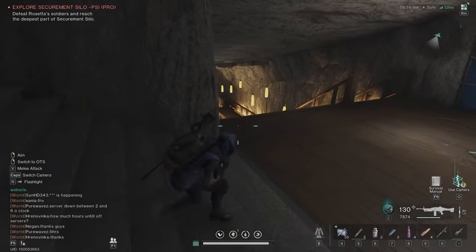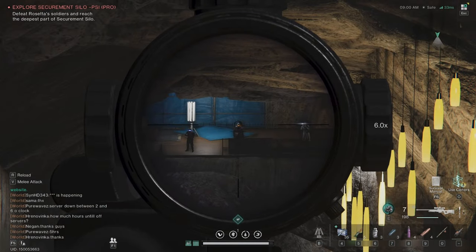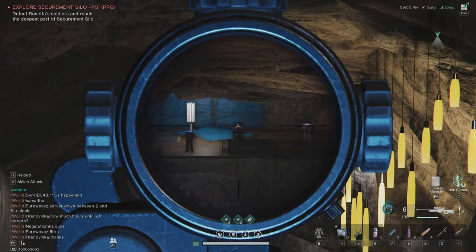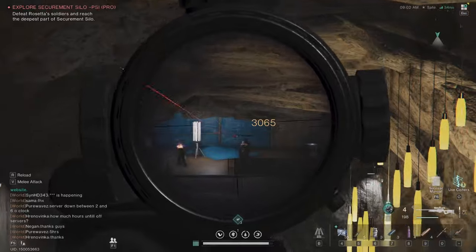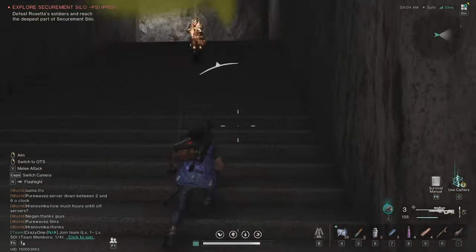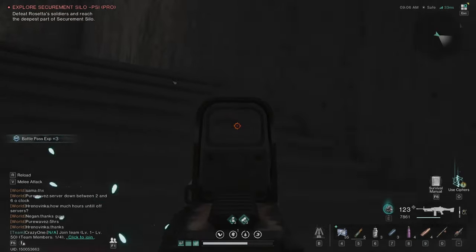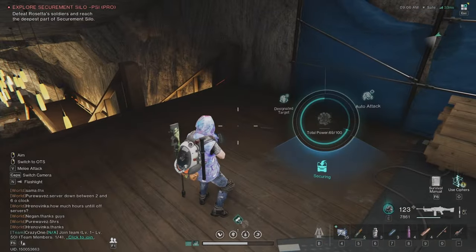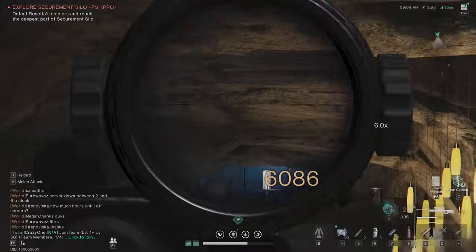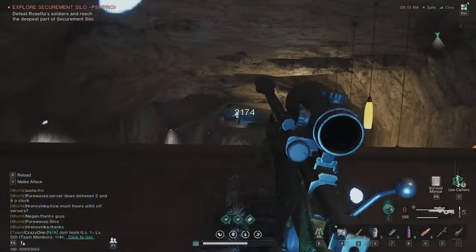Take the sniper and try to down this big guy as fast as possible. If I have the deviation but don't have it right now, I'm just going to stay here and shoot these guys until I get my deviation back.